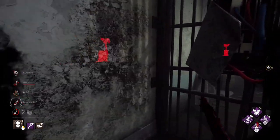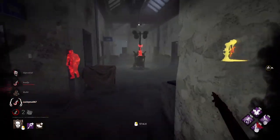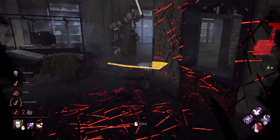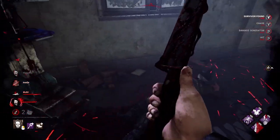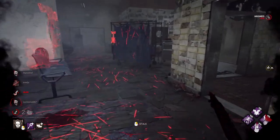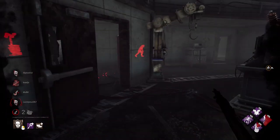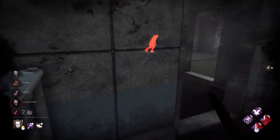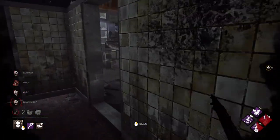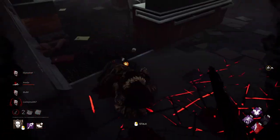Bill decided that he wanted to heal before making an appearance, so we just really have to wait. Oh, there he is. He dead-harded for distance. What a chad. I'm just going to pick up here. If he gets hatch, he gets hatch. The challenge is complete. Do we give him a heart attack? Oh my gosh, this map is disgusting for this build.